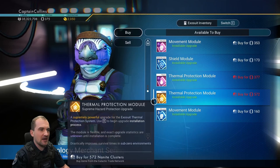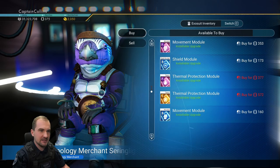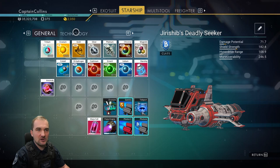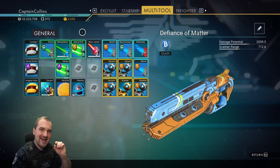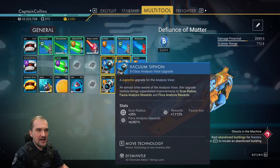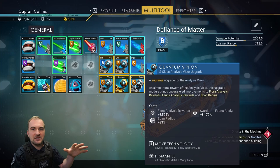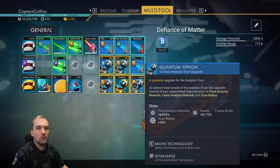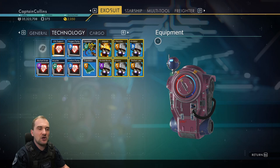You can buy up to S class modules for nanites and then install them in your spacesuit. However, there is a limit: in every single tab you can put up to three different upgrades. If you have three S class upgrades for your scanner and put a fourth one in — whether it's a C or S class — all the upgrades become invalid and do not work anymore.